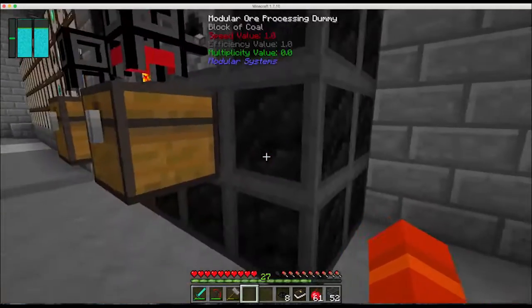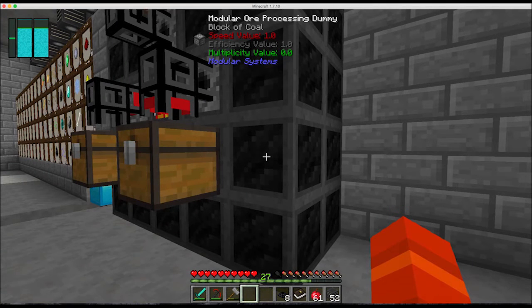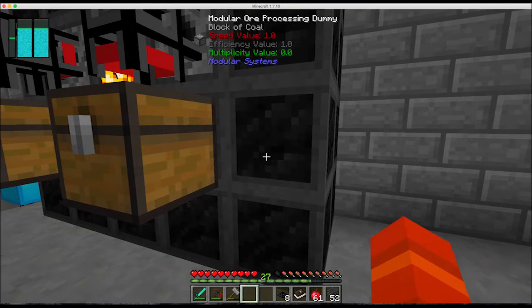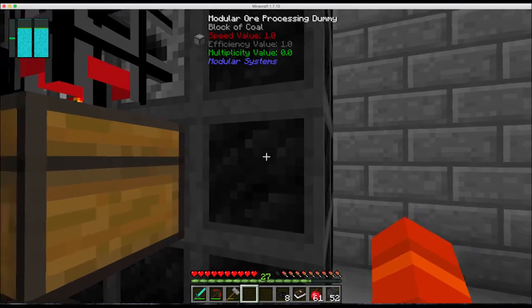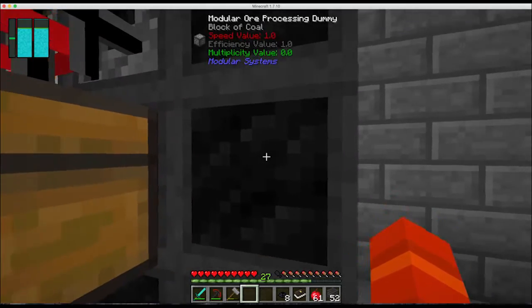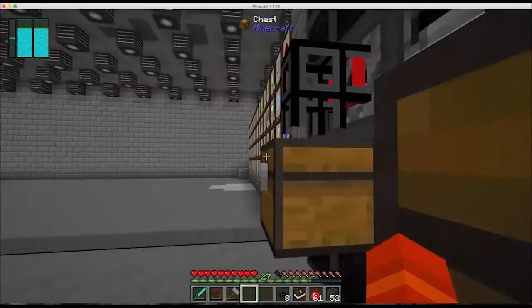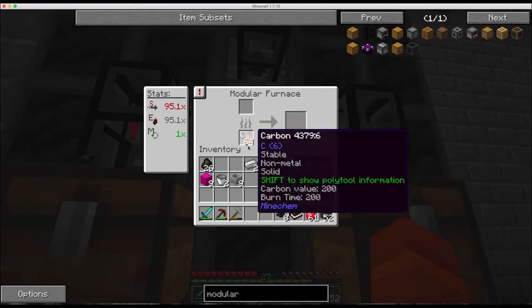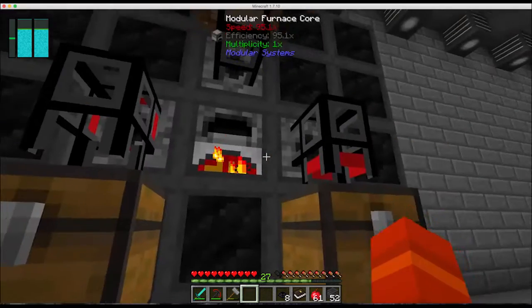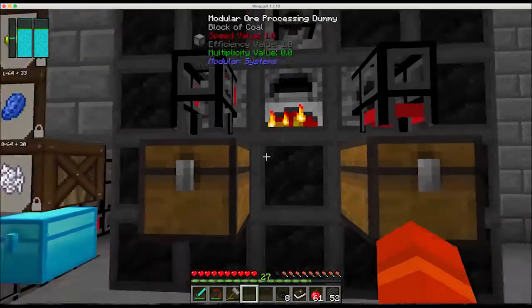This modular furnace has to be in a cube — so it can either be three by three, five by five, seven by seven, or nine by nine in a cube. Depending on what you use in the cube blocks, you get different effects. I don't know what all the effects are because honestly the documentation for modular systems is pretty bad. But the coal seems to work very well — these are all actually coal blocks. When you assemble it all into a furnace, it becomes a multi-block structure, so rather than coal blocks they turn into these modular processing dummies. The great thing about it is when it's built in this fashion, you can feed it carbon from your decomposer, and I think one unit of carbon will do an entire stack of material — so this is pretty powerful.